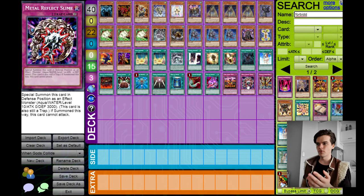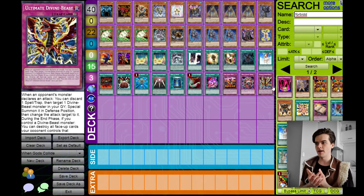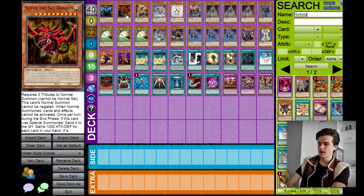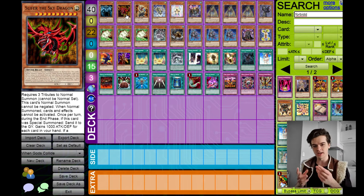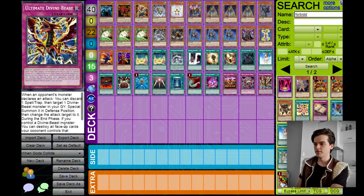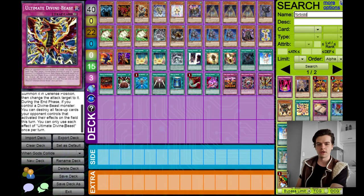Next we have Metal Reflect Slime — mainly to search via Reactor Slime, but it can also be special summoned as a very powerful defensive monster and an extra tribute. And Ultimate Divine Beast is more of a backup plan: if your divine beast ends up in the graveyard, you can use this card to keep special summoning it back and protecting your other monsters. For example, if you have an Obelisk in the grave and a Slifer on the field and they try to attack it — boom, Ultimate Divine Beast — bring back Obelisk and Ultimate Divine Beast will blow up anything that activated its effect on the field.